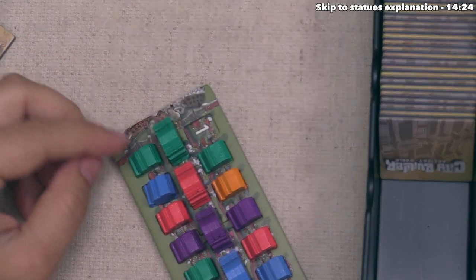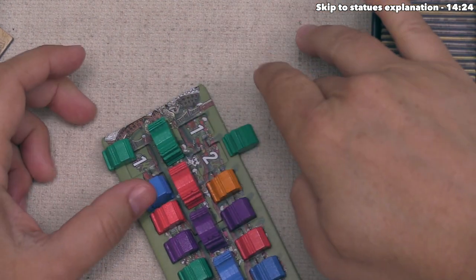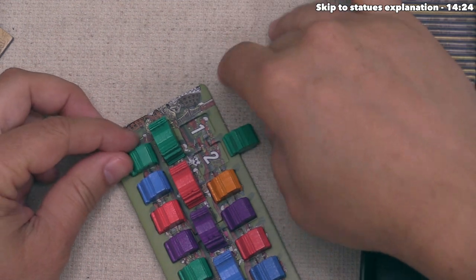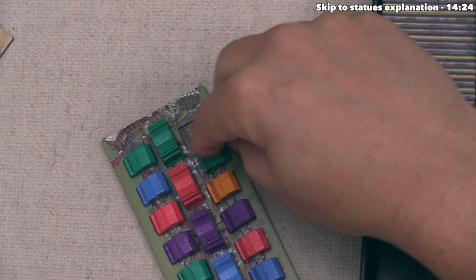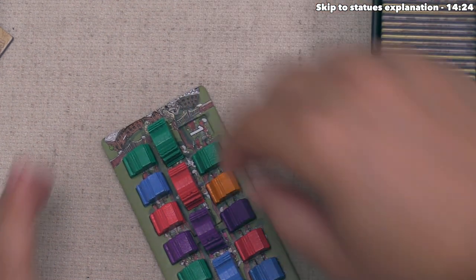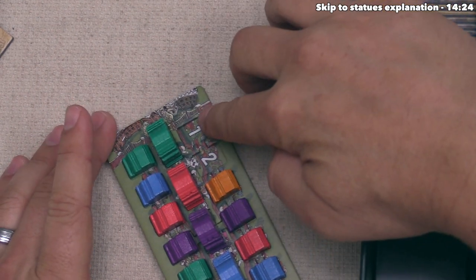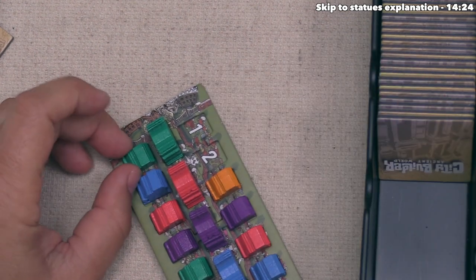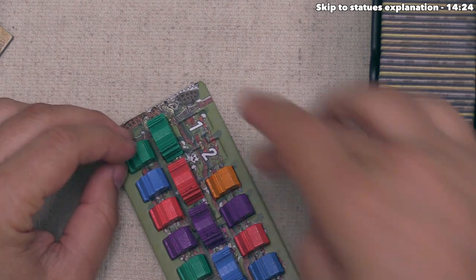They do have a green landmark, which is required to place a green settler, and now they have access to two green small settlers. They cannot place the large green settler because that requires two green landmarks and only one is in the district. The numbers underneath the settlers are worth victory points at the end of the game. The black player settles the green settler worth three points rather than two, so they go for that one.